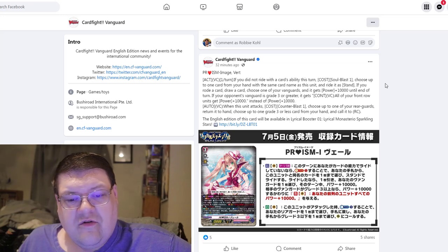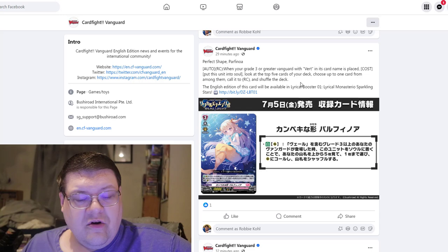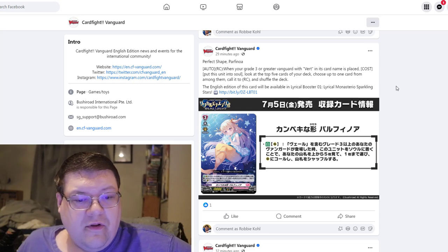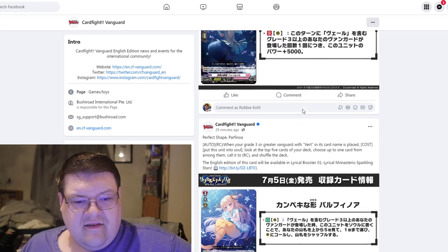And when it's attacked, choose one of your rear guards, return it to hand, and choose up to a grade three or less card from your hand and call it to the rear guard. Pretty decent. But this is where the value shines — when your grade three or greater vanguard with Vert in its card name is placed, the cost is to put this into soul, look at the top five cards, choose up to one card from among them, and call it to the rear guard. This might also have some premium application, and I like this specifically as an extra attack extender.